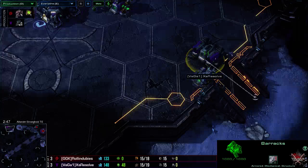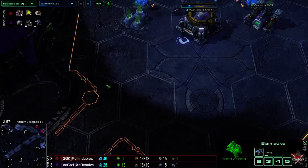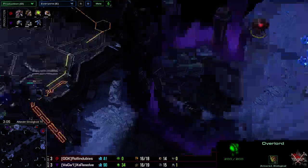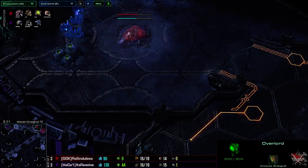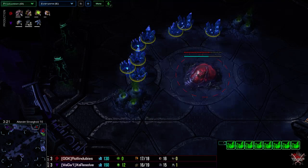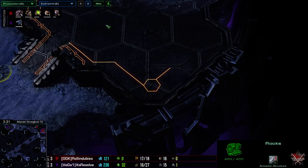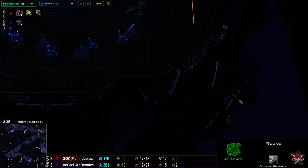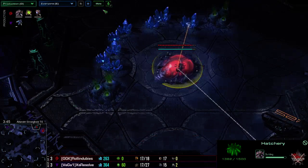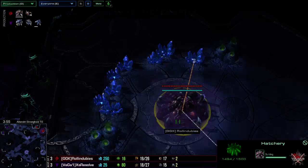Seems like a simple build order — probably going to be a Reaper expo. Two-rax, command center. He will find out that it will be in this base once this field reaches here. And that gives a slight advantage to the Terran, because the Terran can drop into the natural because it's the closest. Because Terran is over here and the Zerg is over here, the Terran could easily drop here while the Zerg army is around here — so it's just going to be a longer reacting time to the drop.